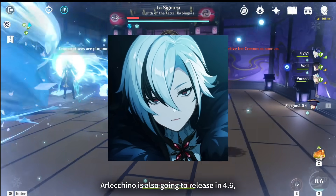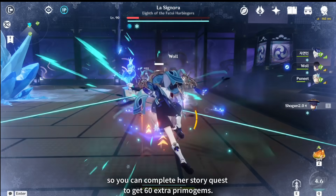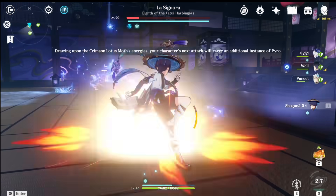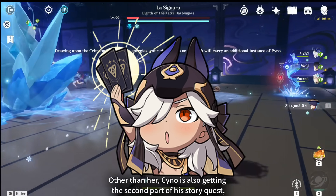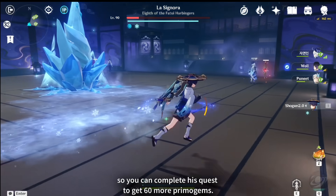Arlechino is also going to release in 4.6, so you can complete her story quest to get 60 extra primogems. Other than her, Sino is also getting the second part of his story quest, so you can complete his quest to get 60 more primogems.